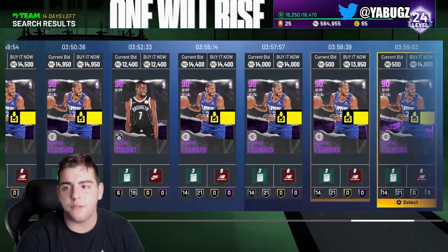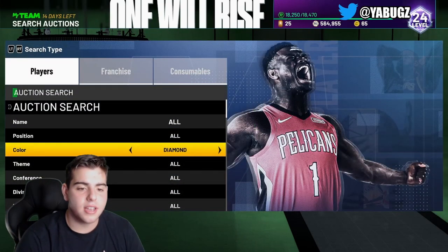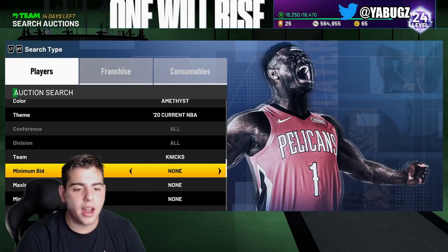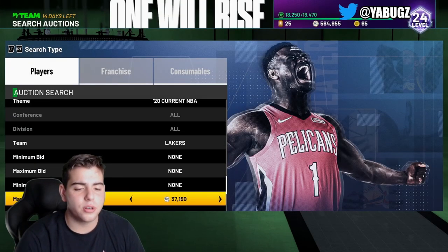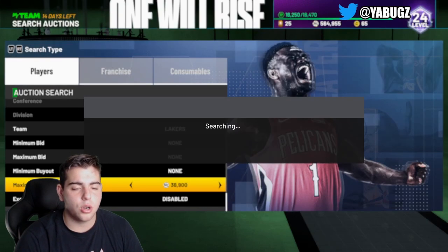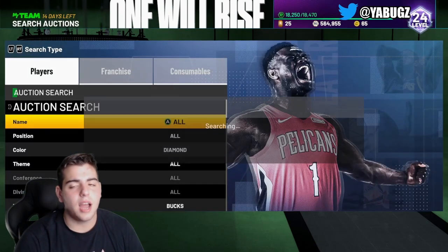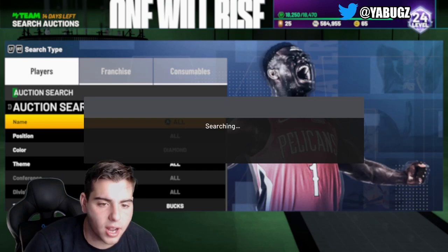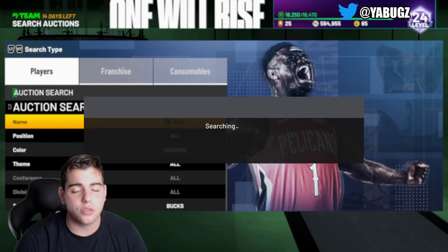My top snipe filter right now by far is going to be Diamond Giannis and the Amethyst 2K20 Lakers filter, because they honestly have the biggest profit margins. People keep messing up on the Lakers filter for some reason, and I feel like there's going to be a lot of snipes on this filter — whether it's LeBron or AD, whatever pops up under the current value is going to be a snipe regardless. Diamond Giannis — I can definitely see him going for the low. You're going to see a lot of snipes on this card today. This card is going to be at least $150,000. It's Giannis — this card is going to be a beast.